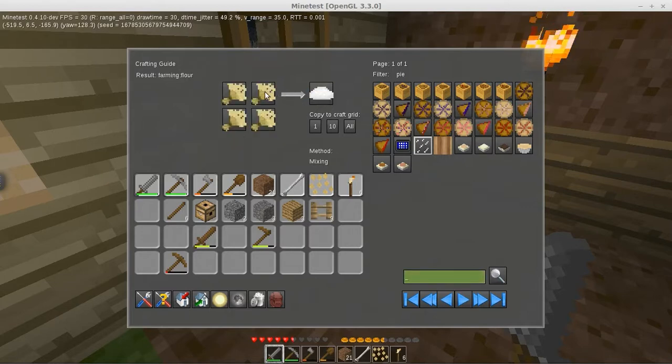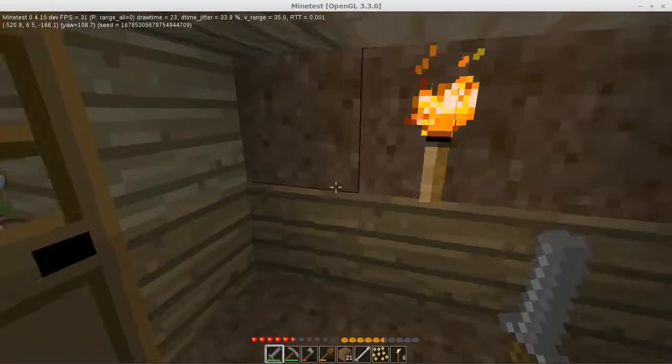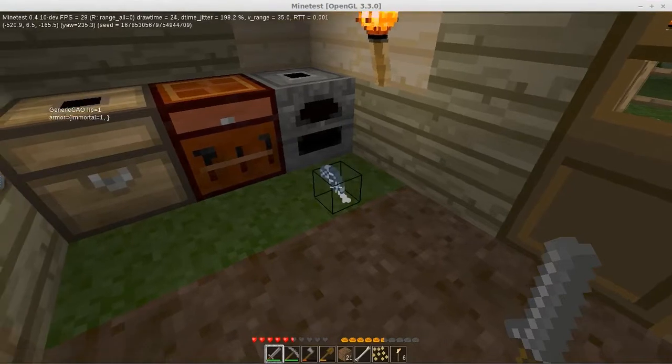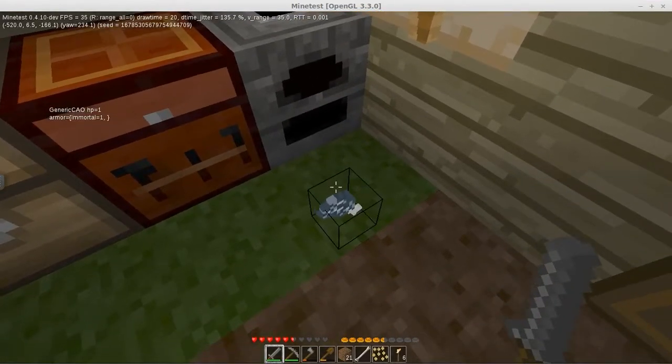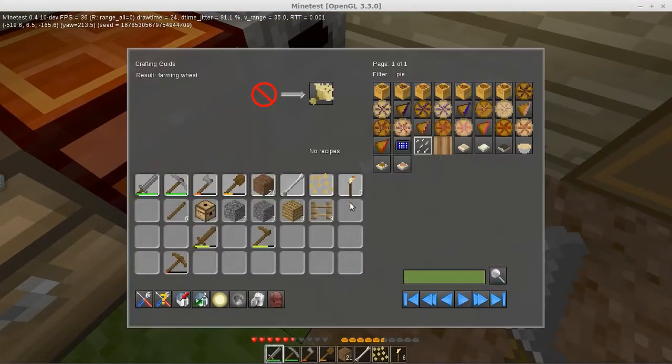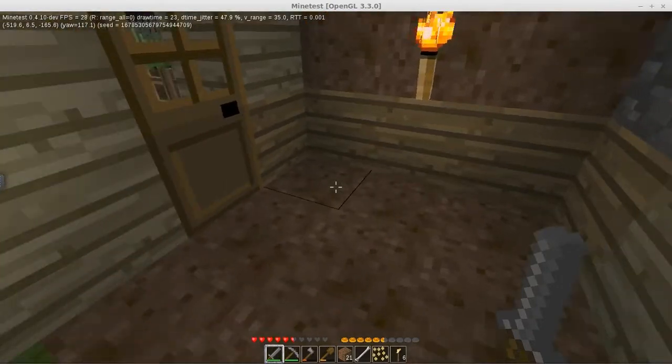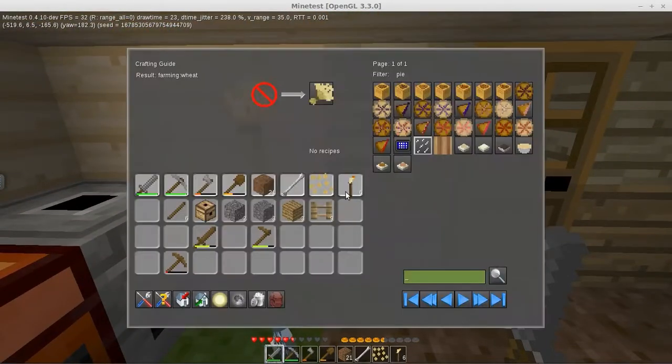Flour you get from wheat, and wheat you have to grow. I have wheat growing out there but it refuses to ever show up. I'm hoping this rotten meat will go away at some point because I have no use for rotten meat. I can't do anything with it. I have three wooden planks - not enough to really do anything.